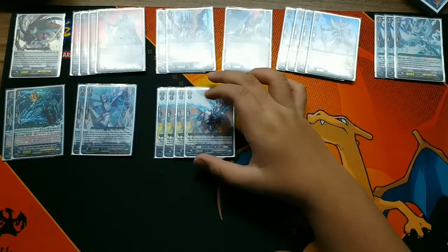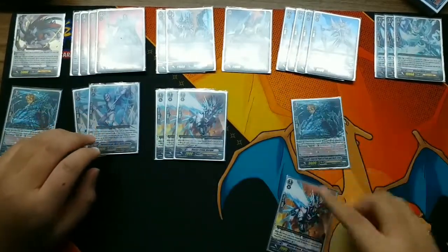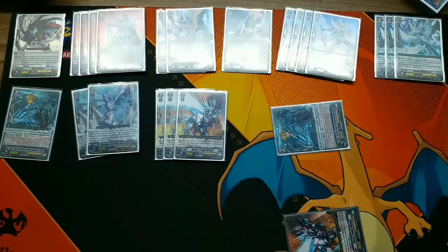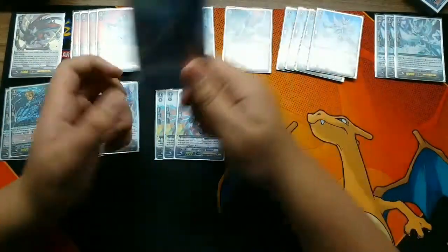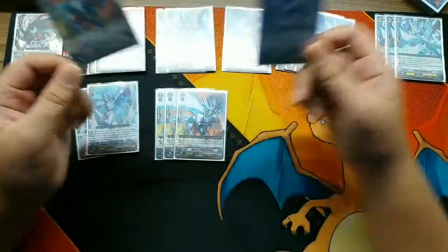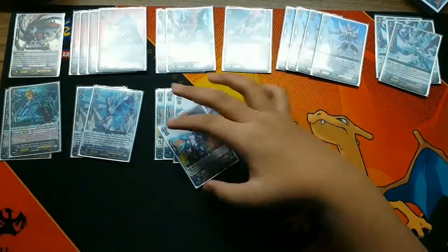Four Blaster Friend Bartgal. I use four because it has the Blaster name and this is no GB required. When you boost and attack the opponent's 9k vanguard, it's a 19k attack, so they have to guard for 15k. After that, you can move to the soul and call Blaster Blade. If you have a Blaster vanguard, Counter Charge 1, so it's basically a free call. Blaster Friend Bartgal skill: when a unit named Blaster Blade - it has to be the traditional Blaster Blade, not Blaster Blade Exceed or Blaster Blade Spirit - if you have a Blaster Blade, Counter Charge 1.